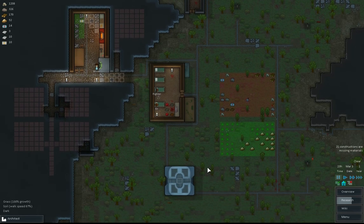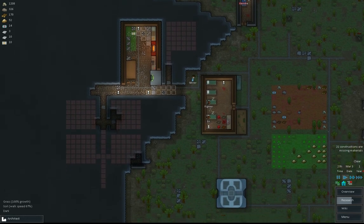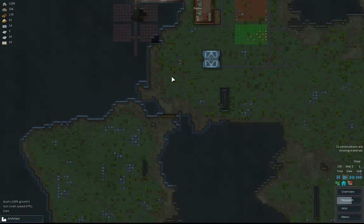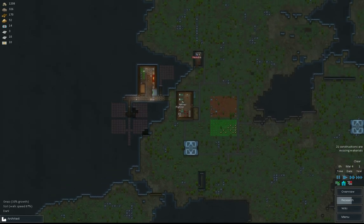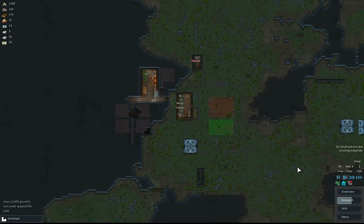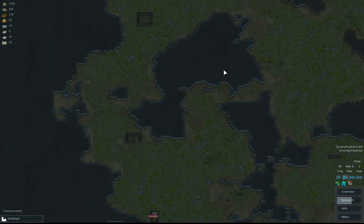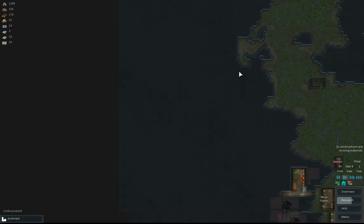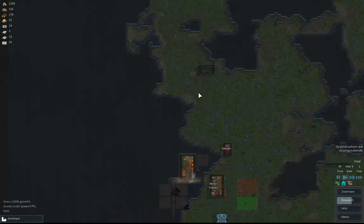So Rimworld Alpha 7, we've sort of still poodled along with it. We've sealed off that bit there. We're gonna have to soon seal up this and make it a bit more secure, this compound as it were. Look at the lovely map - looks quite small actually. There's an awful lot of this rock stuff which we're gonna have to explore because there might be hidden caves and all sorts, which should be quite cool.